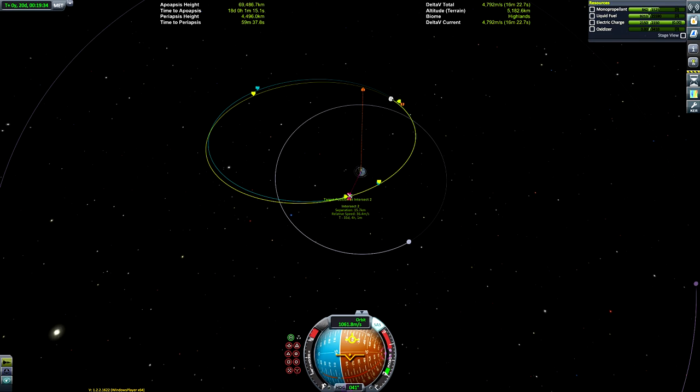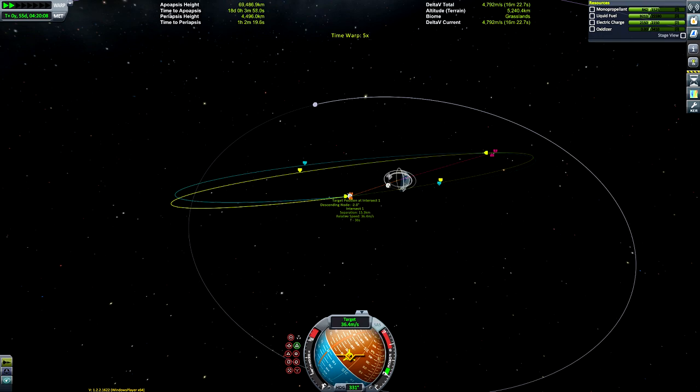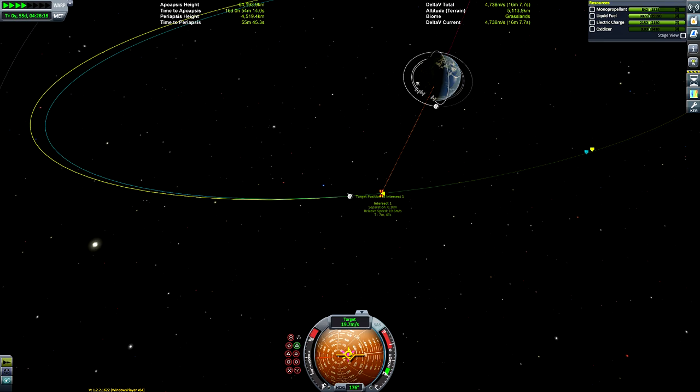We can do some RCS puffs at the end of the burn to do the final tweaking for extra accuracy. Then there's nothing to do but warp around — make sure you don't overshoot like I always do, then put yourself retrograde to the target. Only a 36 meters per second speed difference, because our orbit was already very close to it. We kill all our relative velocity and just point towards the target, getting a separation of just 100 meters.